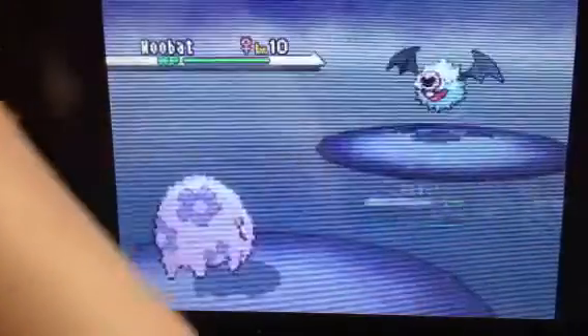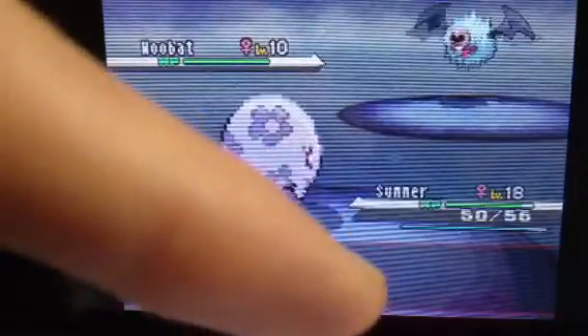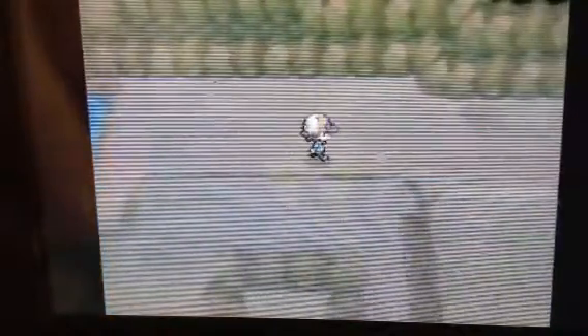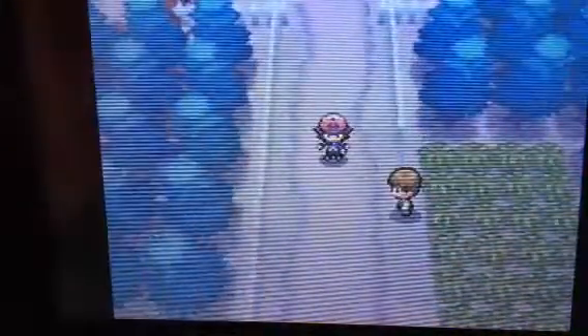It becomes a Ground and Steel type. I'll fight Boldore if I need to, but Excadrill becomes really attacking — like a sweeper. Its speed isn't amazing, but if you get it in a sandstorm, either of its abilities will help. One is Sand Force, which increases the power of Rock, Ground, and Steel type attacks by 30% in a sandstorm, and Sand Rush, which doubles its speed in a sandstorm.